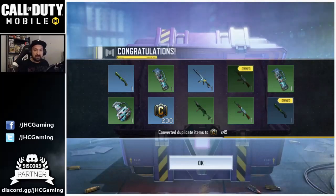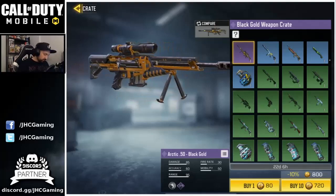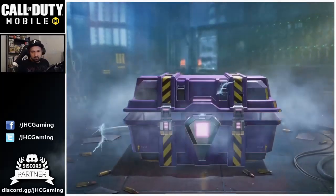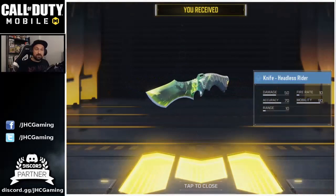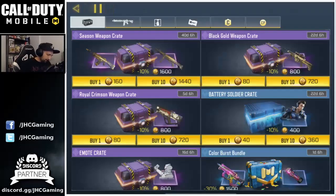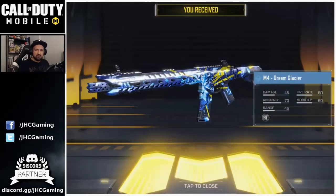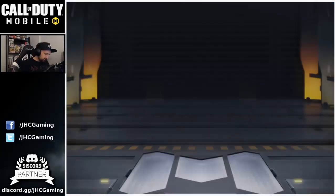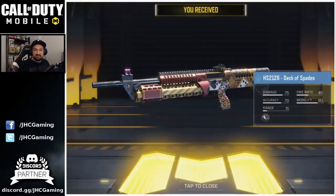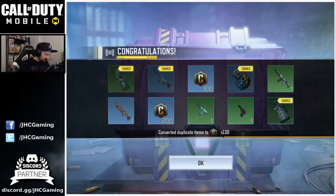Let's go for 10 more still looking for the green Arctic 50. That's three knives — chill with the knives! Five out of six are credits. Going for 10 more to try to save for the other crates. Another Dream Glacier M4, a grenade, another deck of spades — that skin is pretty sick — and the HS 2126 which I don't really use. That's going to be it for the Black Gold crates.